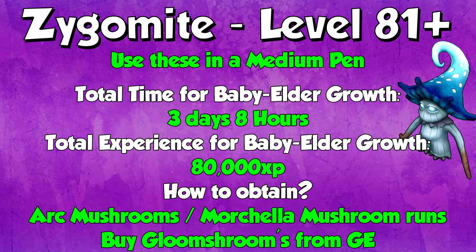At levels 81+, all the way through the rest of your farming training, you want to do zygomites in medium pens for the best XP. The total time for baby to elder growth of zygomites is 3 days 8 hours — pretty much half a week. The total experience for baby to elder growth of a zygomite is 80,000 XP. You can get them from Ark Mushroom Clusters and also from Morytania Mushroom Runs, so if you do your farm runs, do Morytania Mushrooms for a chance at zygomites. If you can't be bothered or want a large amount, just buy the Gloom Shroom Zygomites from the GE. There are a lot on the GE since they're very easy to attain, and they always buy around mid-price — very good value from the GE here.